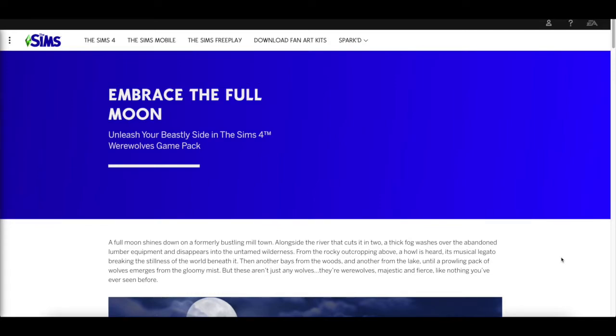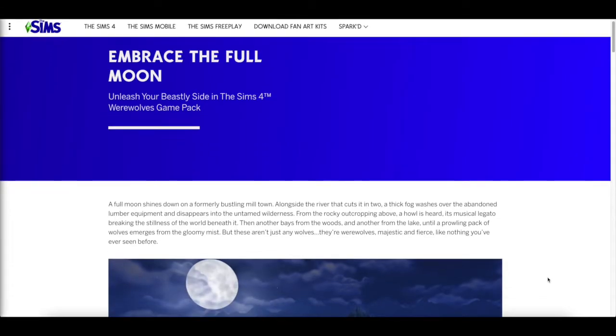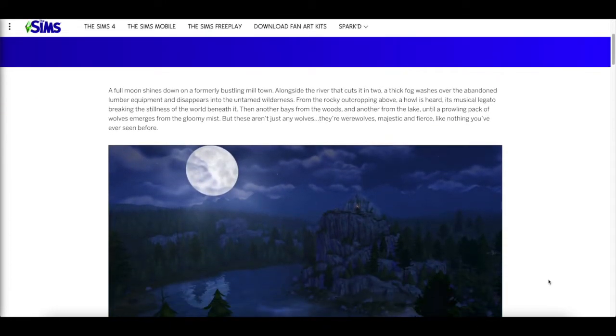So I'm reading off the official site: 'Embrace the full moon, unleash your beastly side in the Sims 4 Werewolves game pack.' I know a lot of people were complaining — when I saw the picture on Twitter, people were upset that the werewolves have regular feet, no tail, just a bushy werewolf face. I'm guessing we're getting a new world, kind of like the vampire world, probably with the same four or five lots.